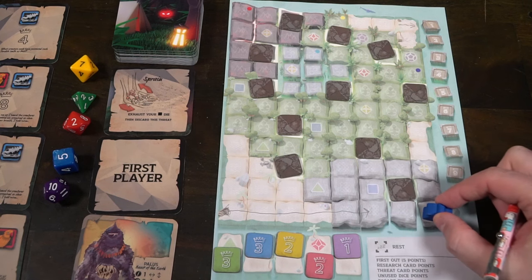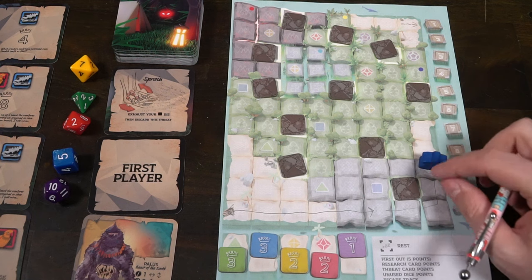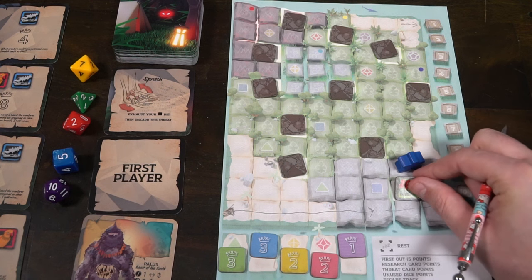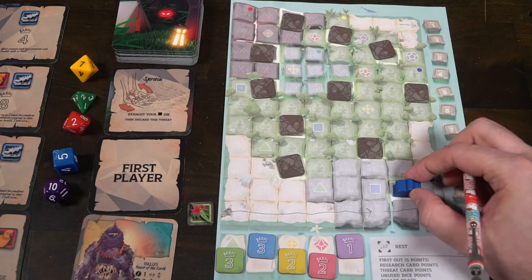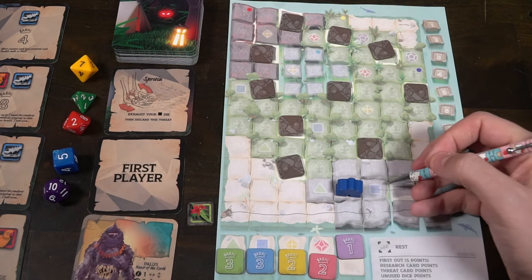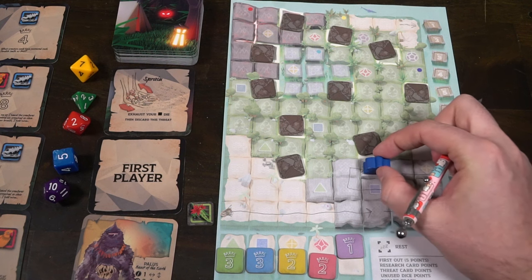There are a few rules: you have to start on the bottom left, you can only move up, down, left, or right — no diagonals — and if you stumble across a boulder, you cannot move onto that location as it blocks your path. Additionally, as you move onto tile spaces, you'll pick up those little tiles: the flora, fauna, and artifacts. These allow you to turn them in for research cards later. Also, as you move across die symbols on the board, it will allow you to refresh one die of that specific type. However, if the die is already refreshed and you move through the space, you don't get to re-refresh it — it counts as nothing.